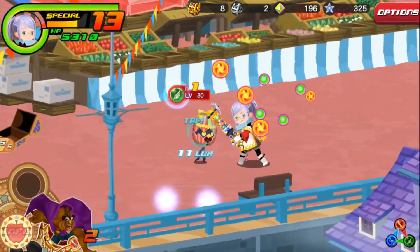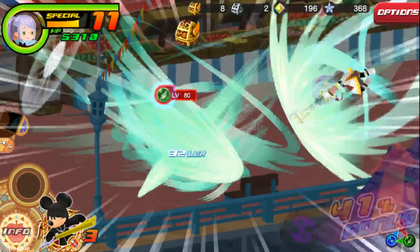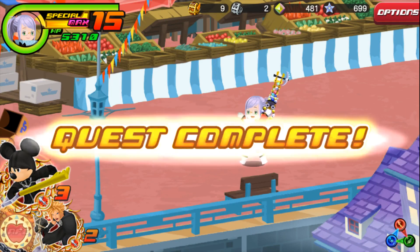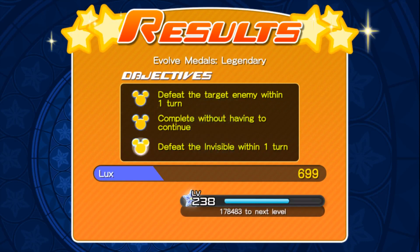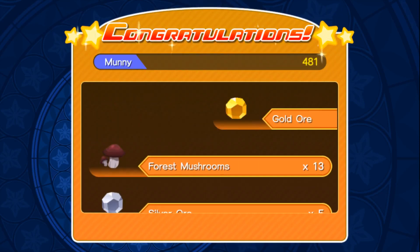It was eight hits — nine. So nine hits wasn't enough to kill it, but ten was. So if you don't have Beast or Yuffie, just bring enough medals where, combined with their specials, if you can do ten hits, you can get that egg down in one turn.